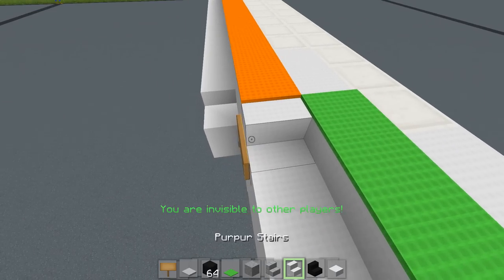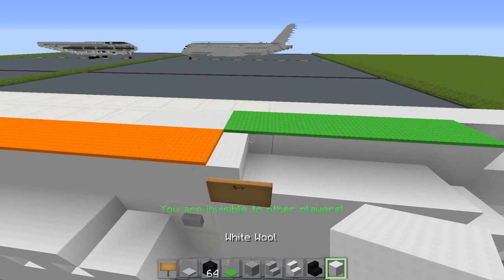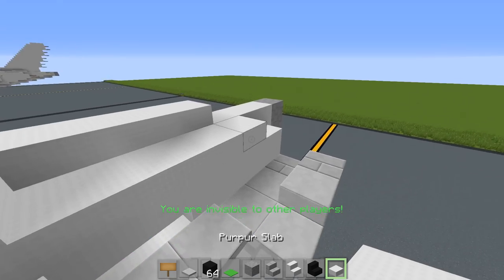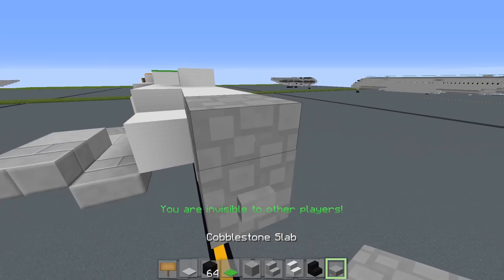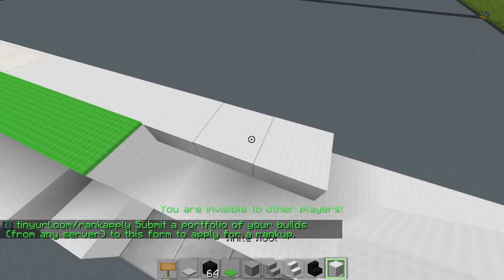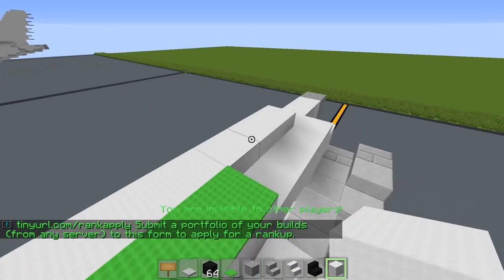Once done, add a stair and then three slabs right here. Go inwards and back five: 1, 2, 3, 4, 5. Add four slabs, then three. Add a cobblestone slab on top of the APU. Also place seven blocks of wool right here.